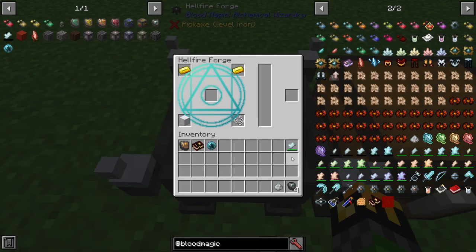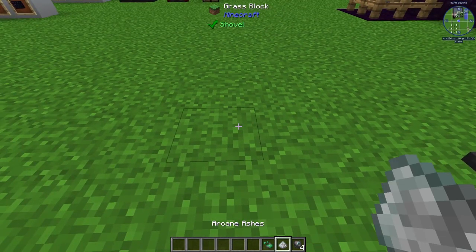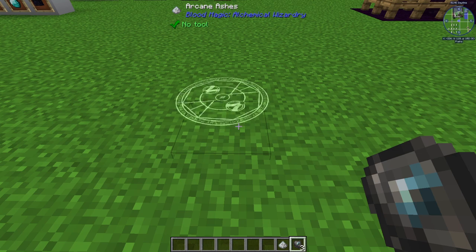The Sigil of Magnetism is created using 2 gold ingots, 1 block of iron, 1 string, and 10 will quality from a common Tartaric Gem or higher. Take the reagent, go ashes, reagent, imbued slate, wait for it to process, and then you have your sigil.